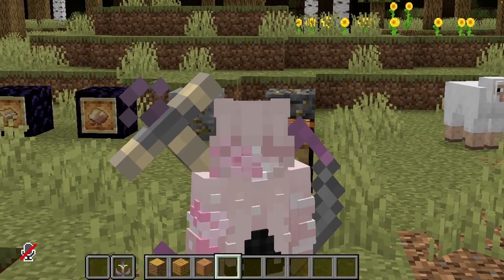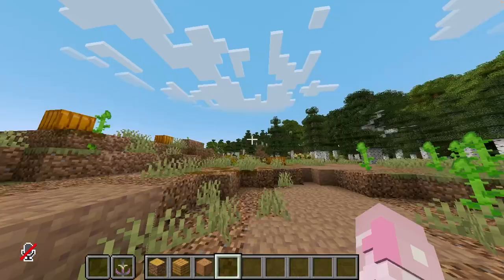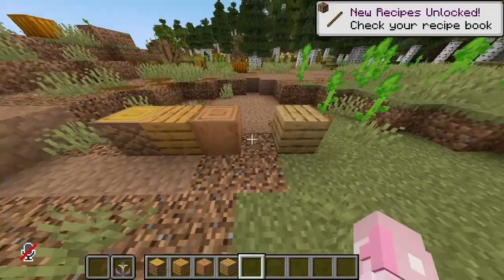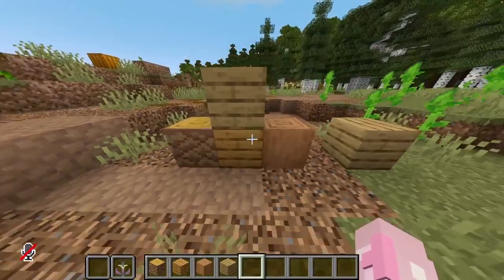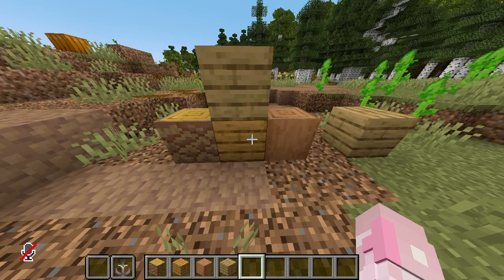Using doubloons, you can talk to a pirate trader, which is not in the mod yet but will be in the next few days. You can use doubloons to trade them for palm wood. When making the textures for palm wood, I wanted it to be somewhat similar to oak, so you can have a kind of contrasting texturing block when you're building.